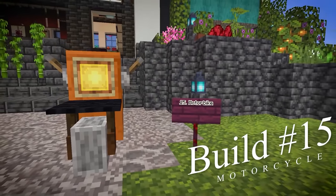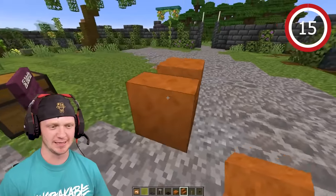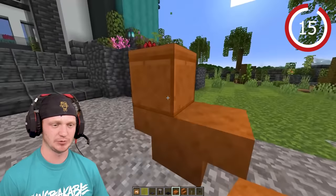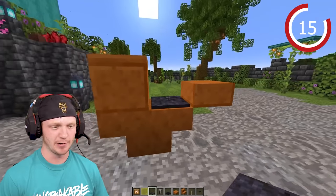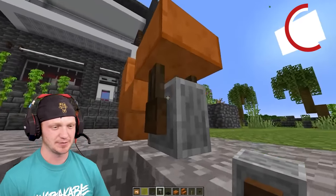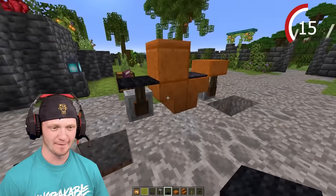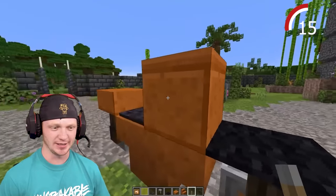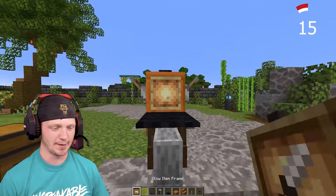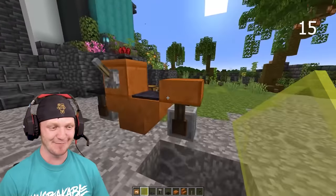What if we build a motorcycle? Build two slabs in the opposite direction, then two more slabs here. Add a slab, pressure plate, and some grindstones — placed upside down for the tires. Place a piece of carpet, then throw a lever on each side for the handles, a button, and then a glowing item frame with yellow stained glass for a headlight. Now we have a sick motorcycle.